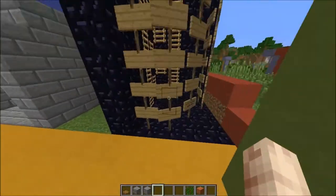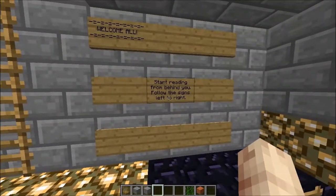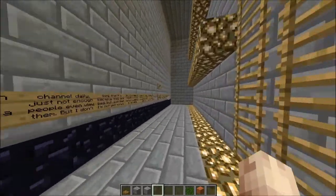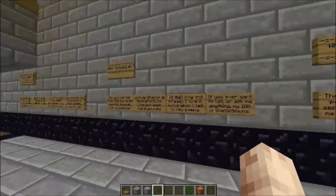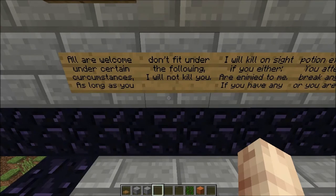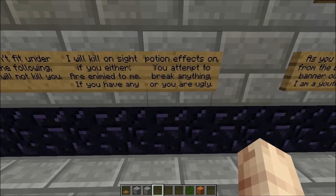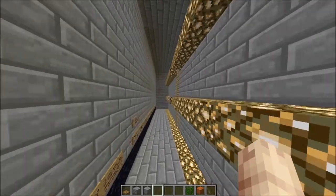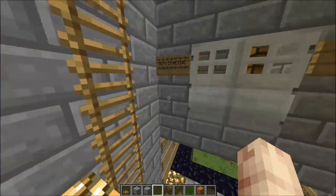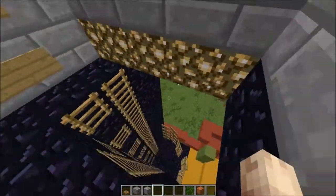So if I come in here there'll be a lot of signs — they all say the same thing, I just couldn't be bothered typing them all out on single player. You climb the ladders and immediately it says 'start reading from behind, follow the signs left to right' and then 'welcome all.' It's going to be basically a story. The rules say: all are welcome under certain circumstances. I will kill on sight if you are an enemy to me, if you have any potion effects on, if you attempt to break anything, or if you are ugly. That basically gives me an excuse to kill anyone I want. And this is where I'm going to keep heads — once I get heads I'm going to put them on the wall and sign whose names they are, so everyone can come and see who I've killed on the server.